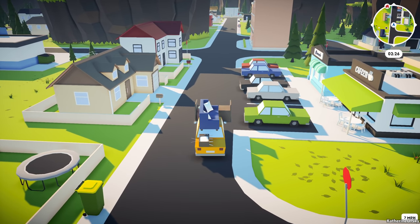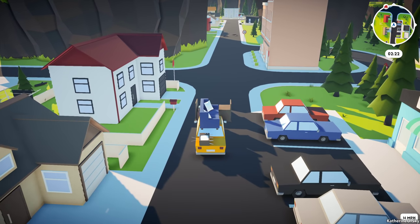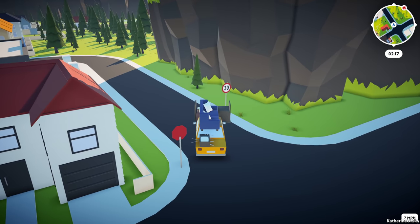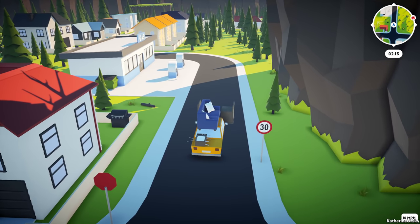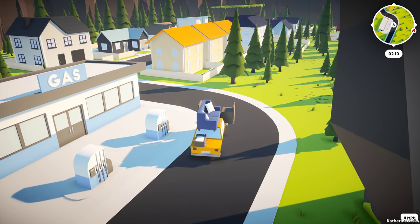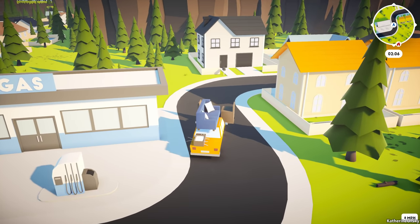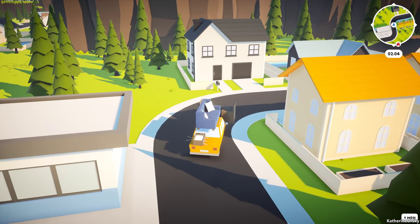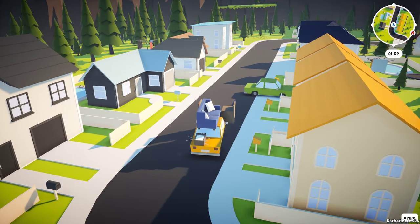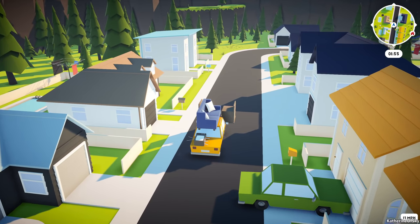We're going this way. We take the first left and I think the first right after that. There are so many curves in this road but I think we'll make it easily. Got to watch these curbs because they could cause issues. Park better please — you're causing a disturbance in the neighborhood.